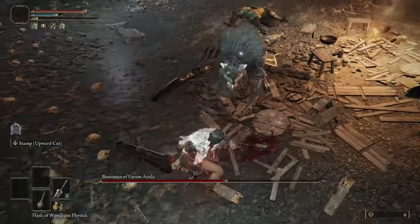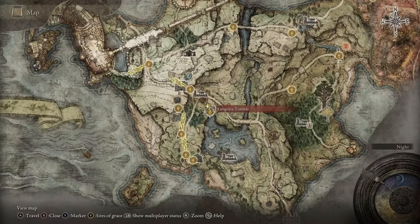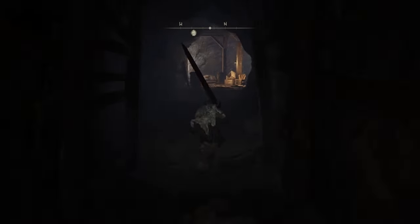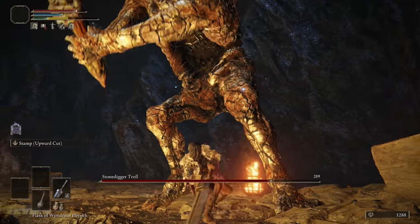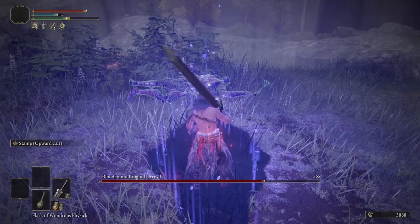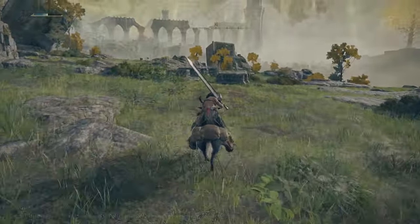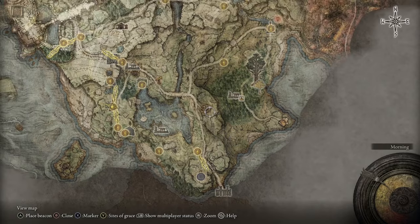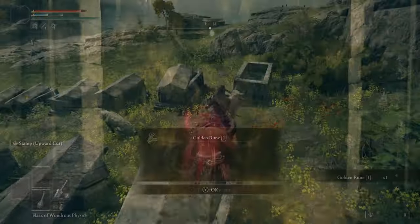To get extra runes to level up your weapon, head to the Groveside Cave and kill that boss — you'll absolutely decimate it. Then head to the Limgrave Tunnels to collect all the Smithing Stones and kill the giant at the end. After that, kill the Bloodhound Knight in the Forlorn Hound Evergaol. Finally, hit the two graveyards shown on the map — those will give you all the runes you need to level up your weapon.